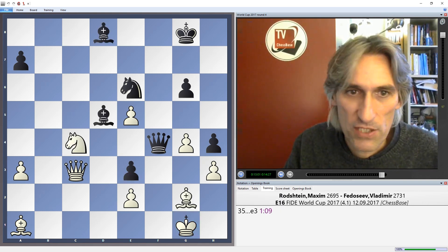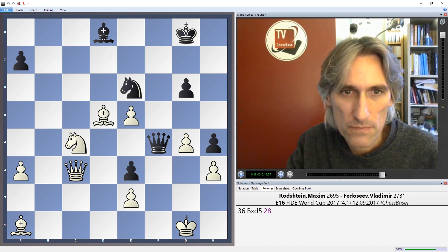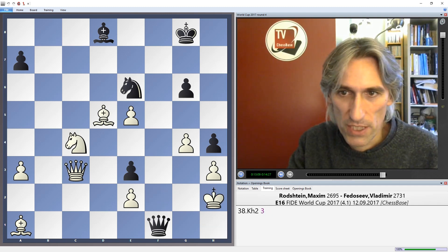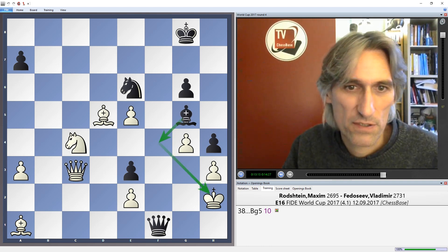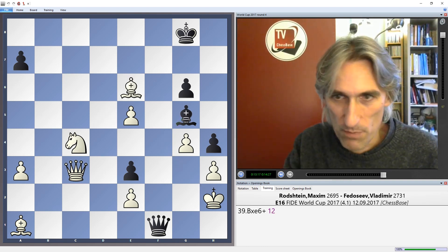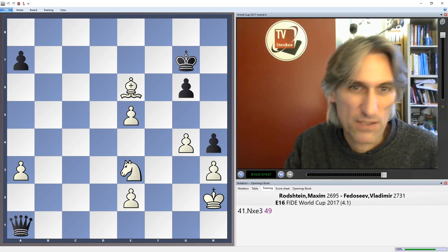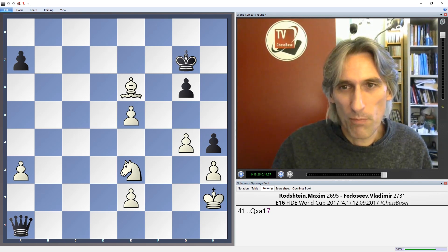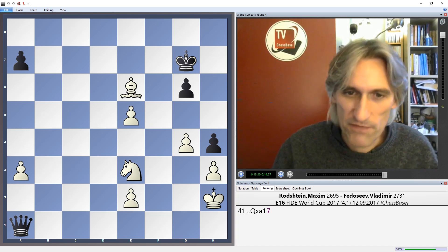In the game, after e3, the same thing happened: bishop takes, queen comes in, another check, and now a winning move — bishop g5. This really can't be stopped satisfactorily. White had to give up the queen, but with only two minor pieces that's a very easy win for black, and here Rogozin resigned. Nice finish.